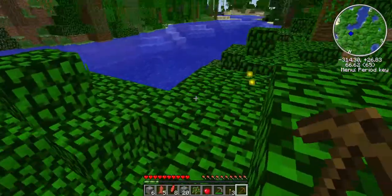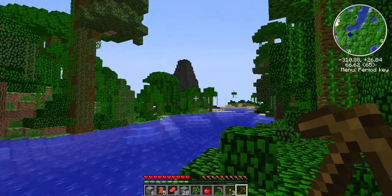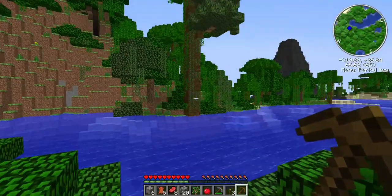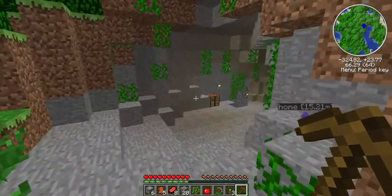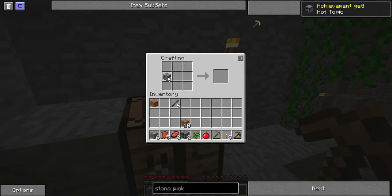And that's an actual working volcano right there, from Project Red Exploration — I think that's what it's called. Now we need to make two furnaces and then an axe.